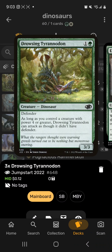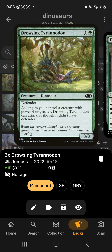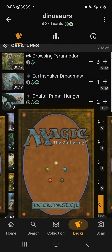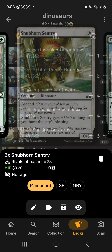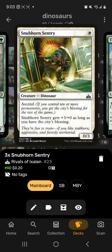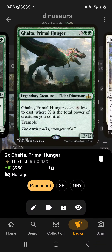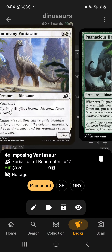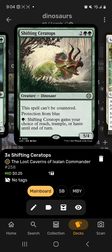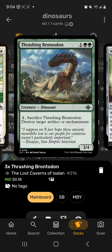Drooling Tyrannodon is only good if you have a power-four-or-greater dinosaur on the battlefield. Pugnacious Hammerskull is only good if you also have another dinosaur on the battlefield. Stubborn Sentry only gets strong when you have ten permanents. We use these small dinosaurs to power out things like Ghalta. Imposing Vantasaur lets you cycle, Shifting Ceratops is a solid beater, and Thrashing Brontodon is removal that's also a dinosaur.